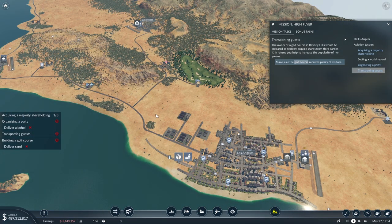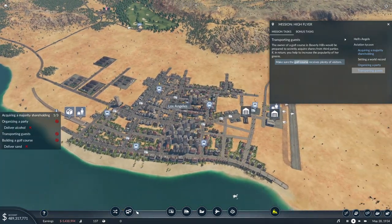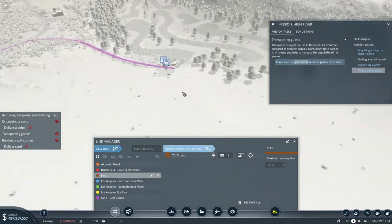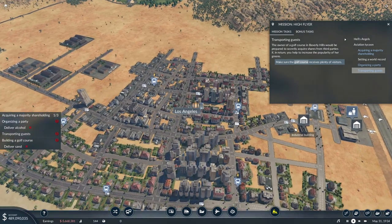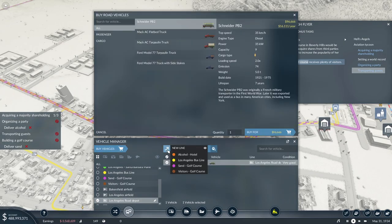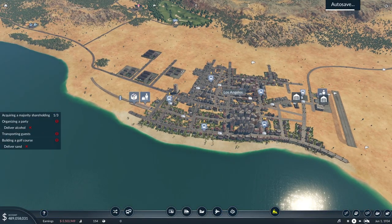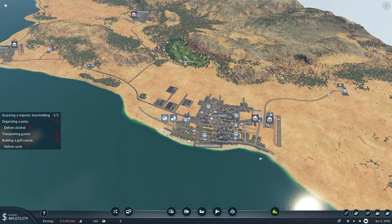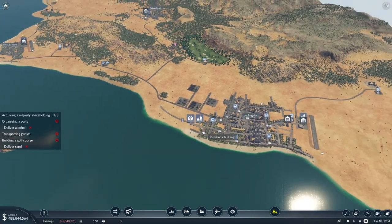Now we've got transport guests, and this thing says plenty of visitors. I'm not quite sure what plenty is supposed to mean. I guess what we can just do is take one of these and connect it to up there and just hope that one visitor is going to be enough. Visitors to golf course will be the new line just right there, and we'll just assign one bus to it. I hope that'll work out. This is going to take a minute for things to drive across the map and do what we need them to do. So I'll just place a quick cut for you all right here.